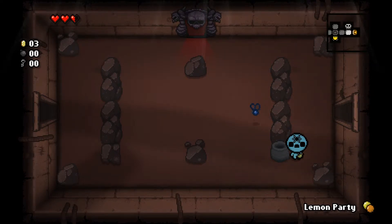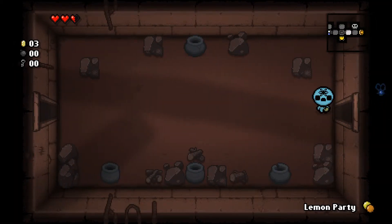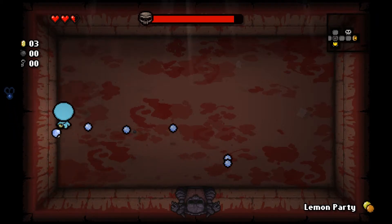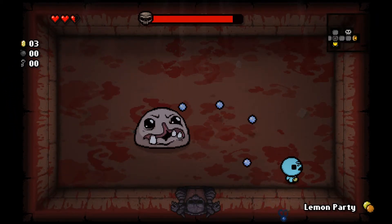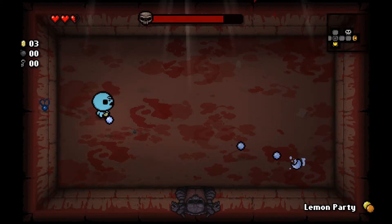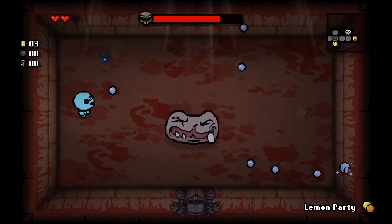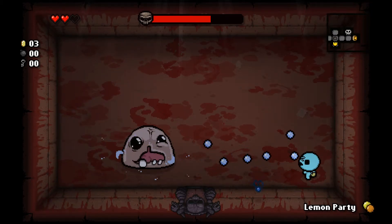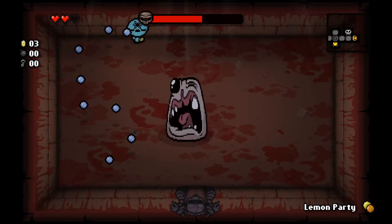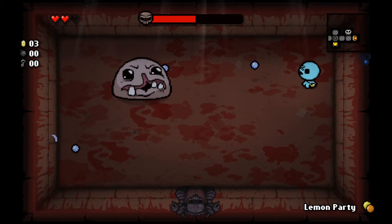Still don't have enough to buy anything too terribly important. It looks like we've explored everything. We don't have bombs so I can't look for a secret room — shoot. Oh geez. I should have seen that coming. Okay, these anti-gravity tears take some planning and I'm not very good at that right now. Oh, I don't know how I didn't get hit there. I can tap the key and just fire one at a time.